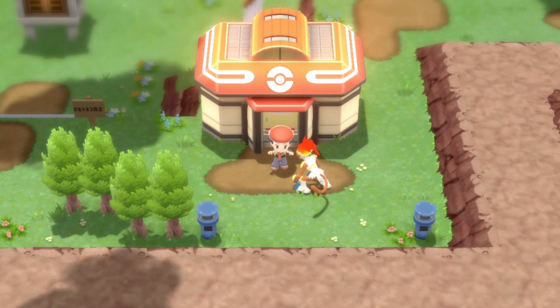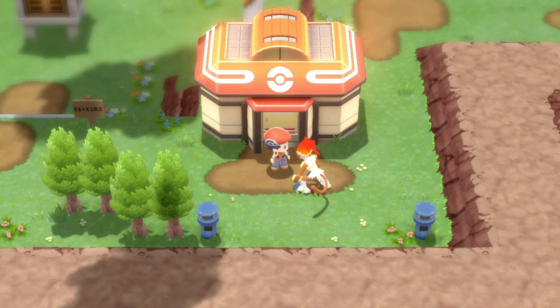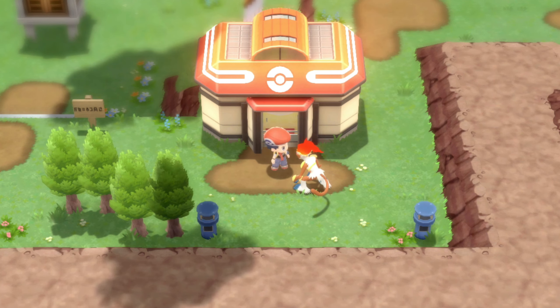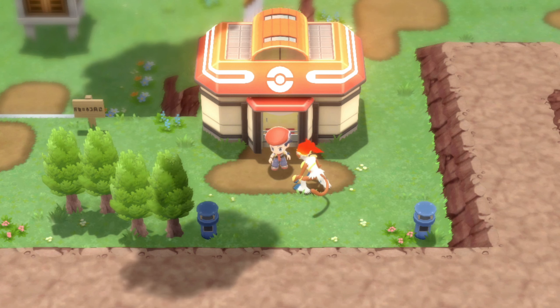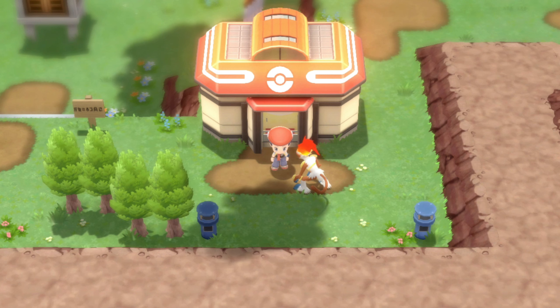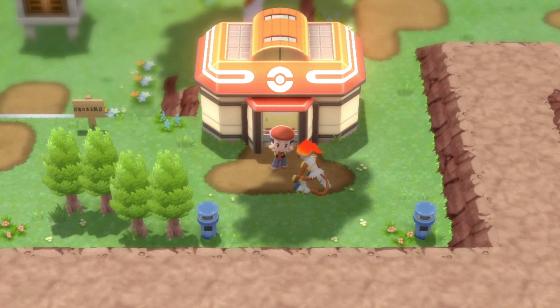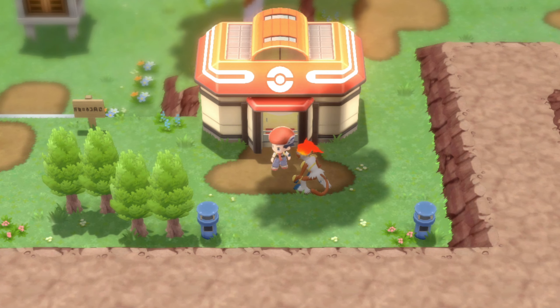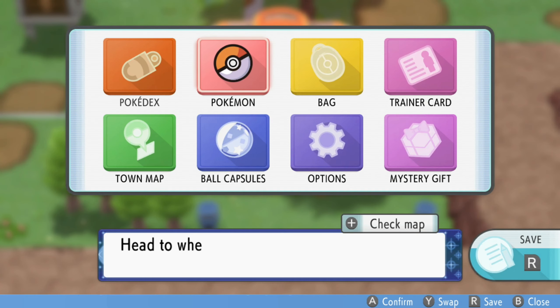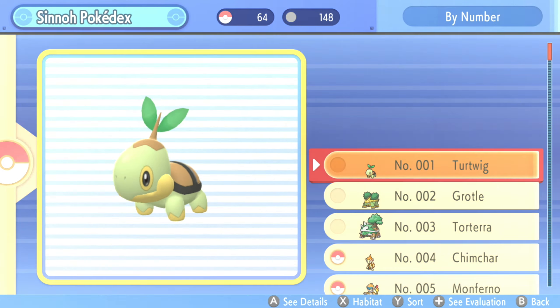Hello everyone, welcome to episode 22 of my Pokémon Brilliant Diamond walkthrough. In the last episode we caught the Lake Trio: Azelf, Uxie, and Mesprit. In today's episode we're starting in Celestic Town because I want to go ahead and try to complete the Sinnoh Dex. All I need is two more, which I can do right here in town.